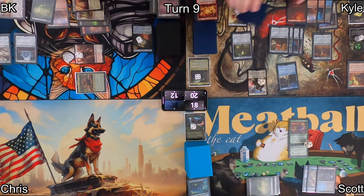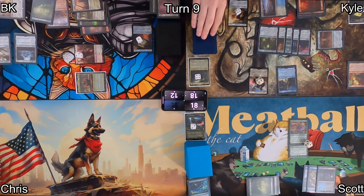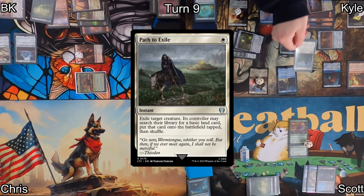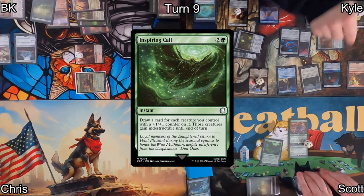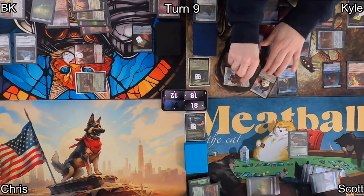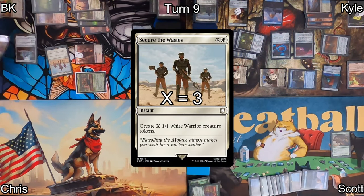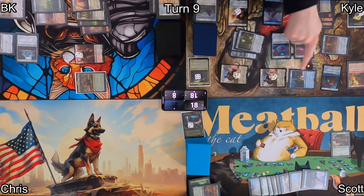On my end step, Kyle activates his Nuka-Cola Vending Machine, makes a food, gains three life sacrificing it, and because he sacrificed a food token, makes a tapped treasure token. On his turn proper, he draws and mills two more from his two remaining rad counters, finally clearing them. He activates Intelligence Bobblehead for five mana to draw two cards, finds an island and plays it. He activates Nuka-Cola Vending Machine again making a food — this triggers his human knights, giving them plus two/plus two. Then he Path to Exile's Lily, and a sad Scott casts Inspiring Call in response to draw one card. Path resolves, Lily goes away. Kyle swings two knights and Robobrain at Scott, and represents lethal attacking me with four 4/4 knights. I surprise him with Secure the Wastes where X equals three, making three 1/1 tokens to chump block three knights. I take four and drop to eight — hanging on by a thread but getting at least one more turn.